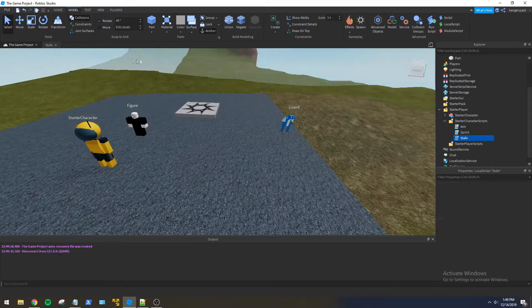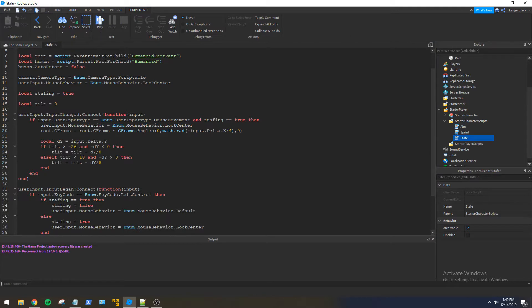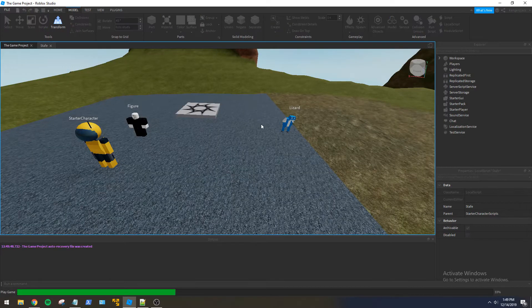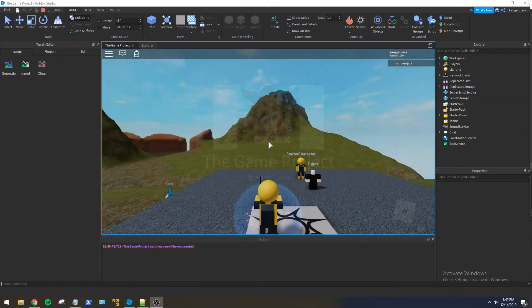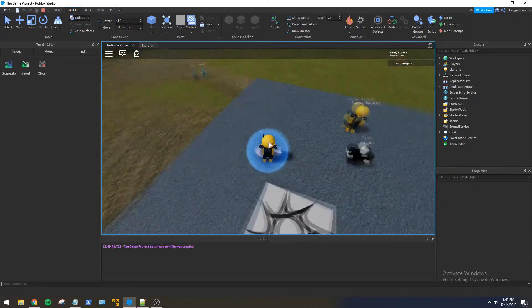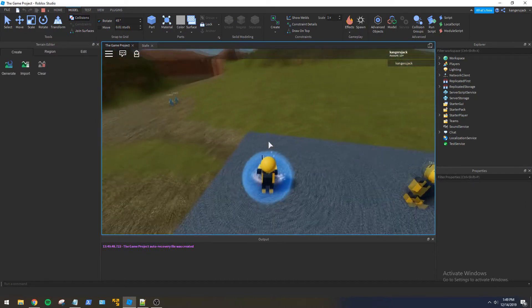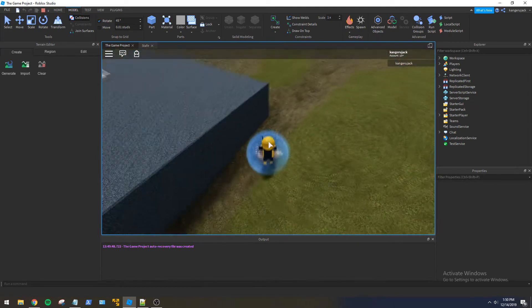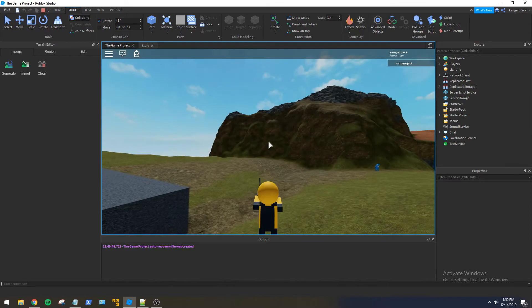Let's loosen up the camera a little bit as well — we can set that to 50 and up this to 20 maybe. Let's run this again. Yeah, that's much better — a much wider field of view now.